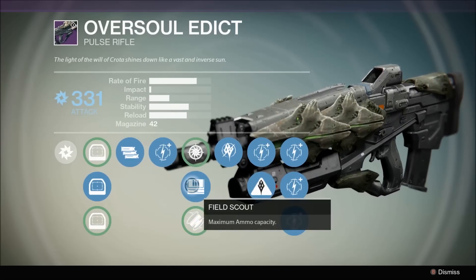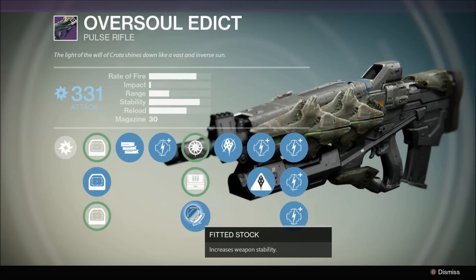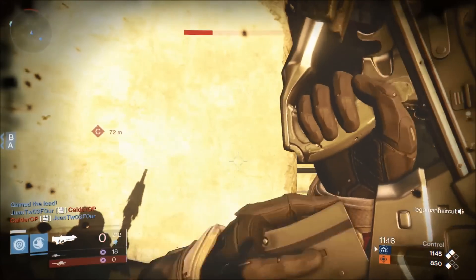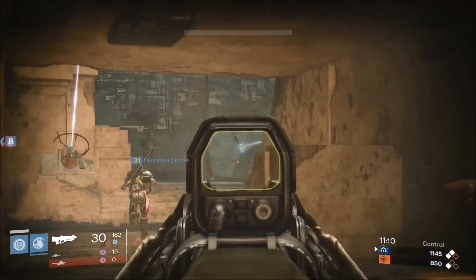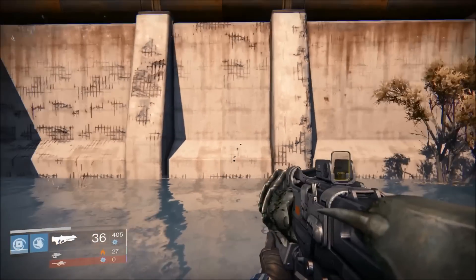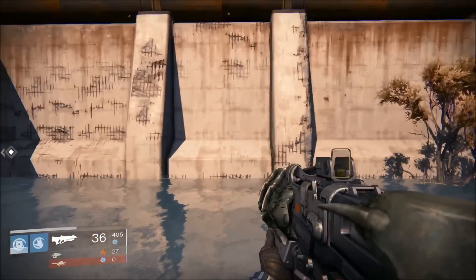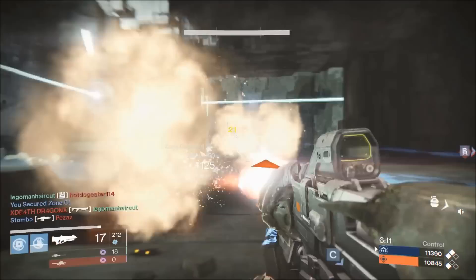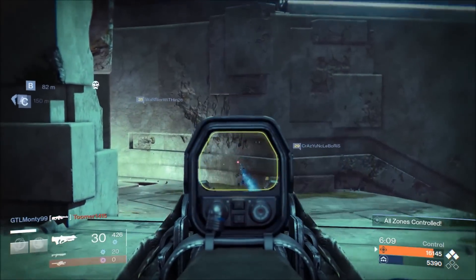In the middle tree we have the field scout perk, which gives you 42 bullets instead of 30 — you can't go wrong with that. The other perks are more specialty. The snapshot perk is particularly good for smaller levels where you need to get those first shots off fast — especially on pulse rifles it gives a pretty good advantage. Without snapshot vs. with, it's almost twice as fast. This high rate of fire pulse rifle is brought down by its low impact — you need four bursts to kill someone in the Crucible, and that's regardless of landing headshots.